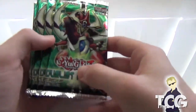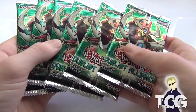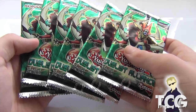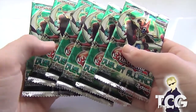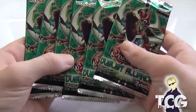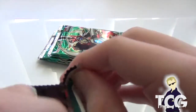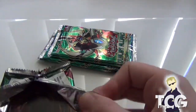Hey guys, it is Dewey here from Dewey TCG and today I'm bringing you — I found six Duelist Alliance packs. Even though you can't pretty much get them anywhere at all, I'm hoping again to pull the cover card if I can, but anything else nice would be excellent. Let's get started with the Duelist Alliance packs. Haven't opened them in a while, and I'm hoping for some great cards.